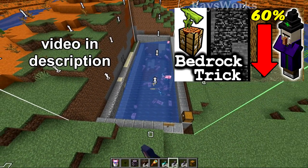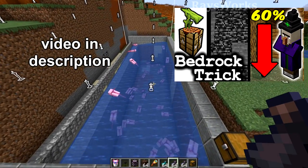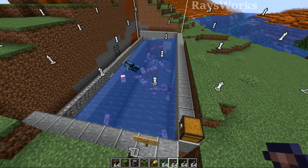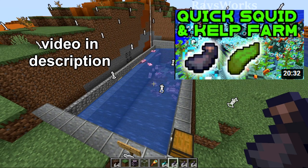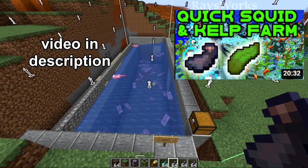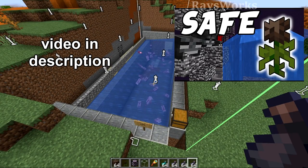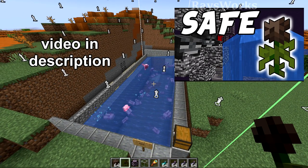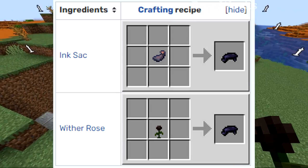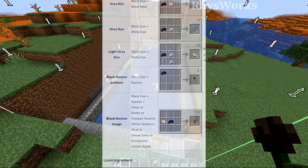Alternatively, rather than using axolotls you could put a name-tagged guardian in the farm to kill squid as they spawn. This squid farm produces 920 ink per hour. Keep in mind that farms in 1.18 are slower than before because the world is now deeper. There's also a more advanced squid farm with a flying machine that doubles as a kelp farm. Squid ink farms aren't really that useful anymore now that wither rose farms produce a lot more black dye, so it makes more sense to go straight to a wither rose farm.